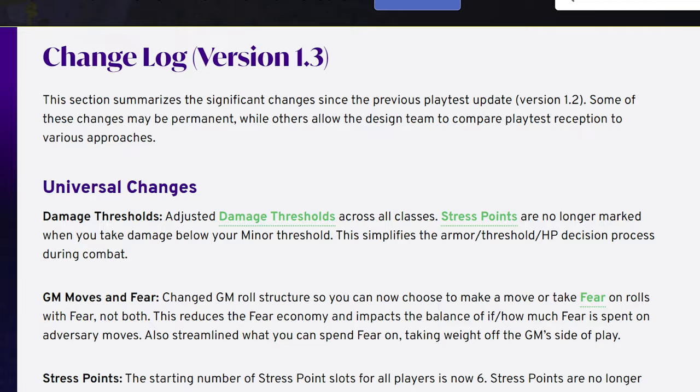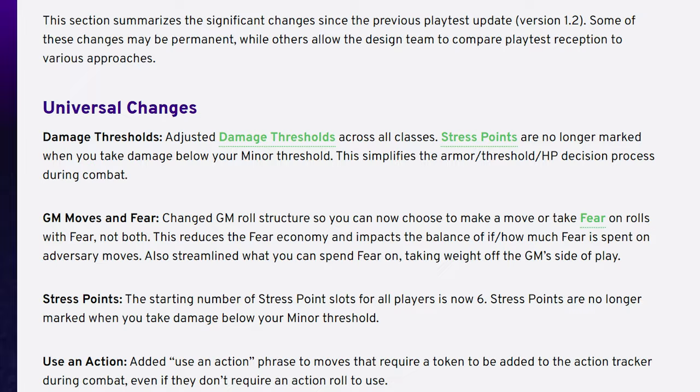Daggerheart makes some big changes. Let's break down if they're good or bad. Yesterday, Darrington Press released the 1.3 version of the Daggerheart Open Beta, which comes with some major overhauls to certain systems and a lot of wholesale revisions to make the game a lot easier to run.